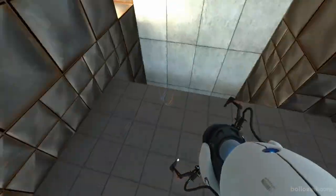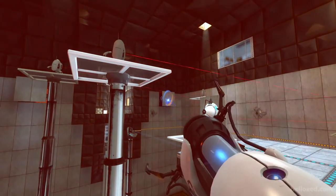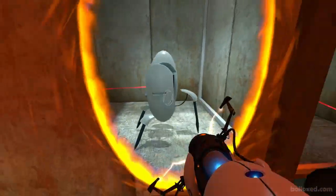Most of your time is spent trying to figure out how to get through test chambers using the Portal Gun. Portal 2 is much more of the same, albeit with a reluctant alliance between Chell and GLaDOS to outwit a new antagonist named Wheatley. The sequel also introduces a two-player cooperative campaign.